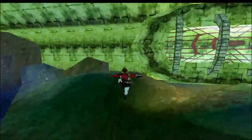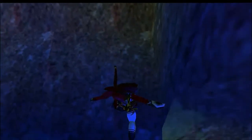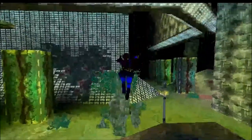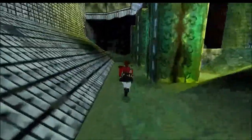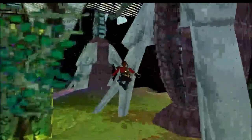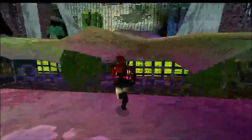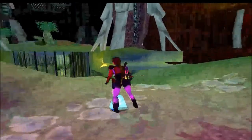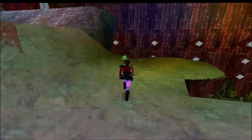Now we can just head down to where the dragons were before. We can now pick up those other items, because we couldn't pick them up before because of the dragon firing at us. Those dragons will set you on fire if they hit you. And to grab the secret, it did take a lot more attempts than what I've shown.